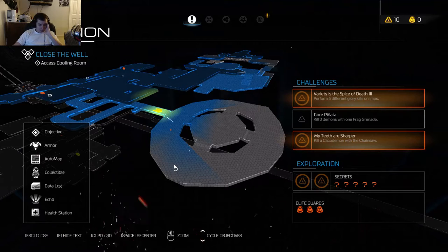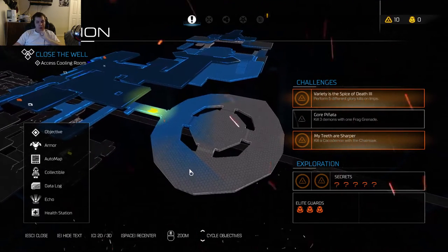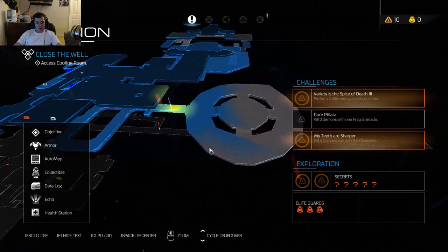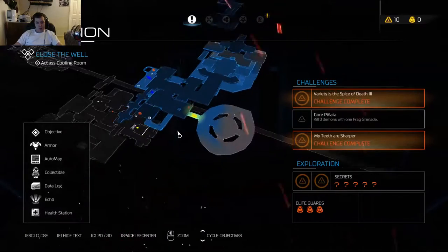To access the classic Doom level on Mission 12, the Vega mission, it's located here on the map. It's well within the first third of the map.